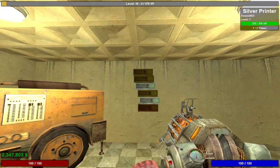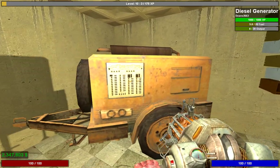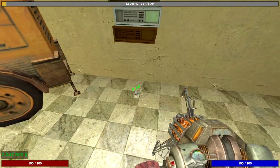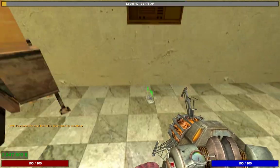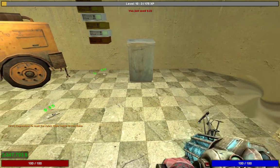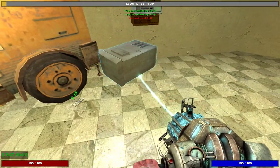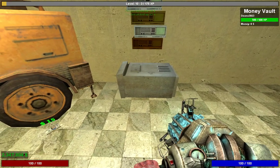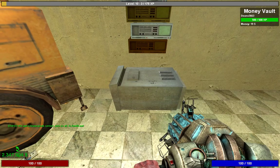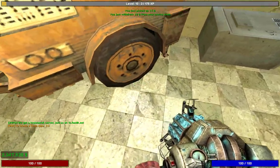Now it says one out of one power — they've all got power now. It shows 8 out of 20 output, meaning it's doing 8 out of the possible 20 it can handle. As you can see, they're printing money and it's just going to keep dropping on the floor, which means eventually it will despawn. That's why you want to get a money vault — pop it underneath the printers. When money prints, it will drop into the vault. Just click E on it to withdraw, and it will hold all your money safely so you don't have to worry about it despawning or anyone stealing it.